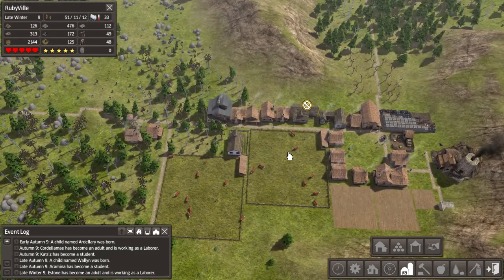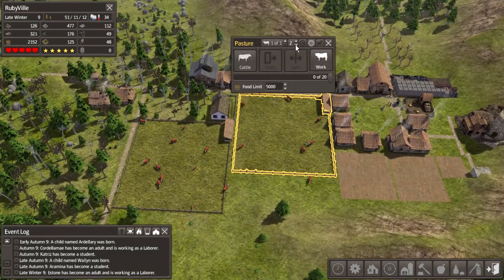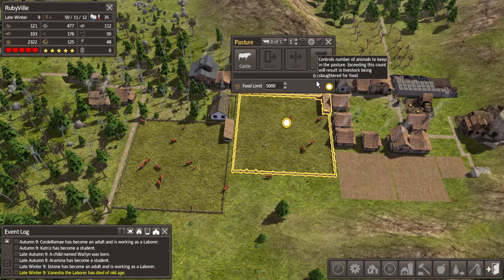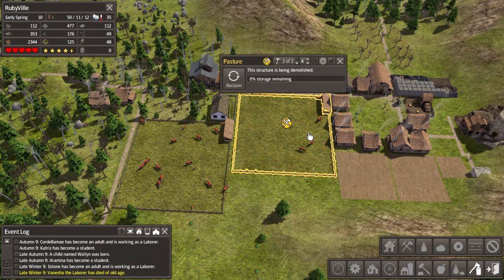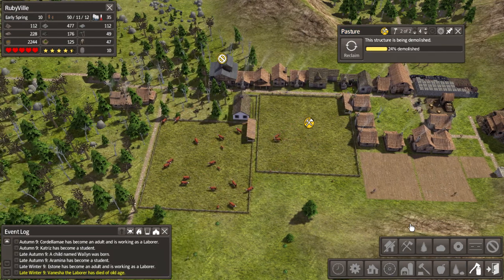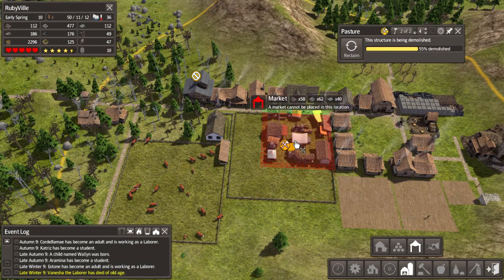Let's go ahead and get started. We're going to empty the current pasture, cut back down to one, and remove the structure. All these cows are going to come over into the other pasture eventually while we get the market ready - it demolishes pretty quickly.